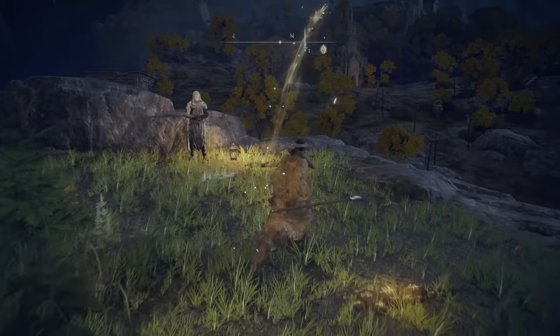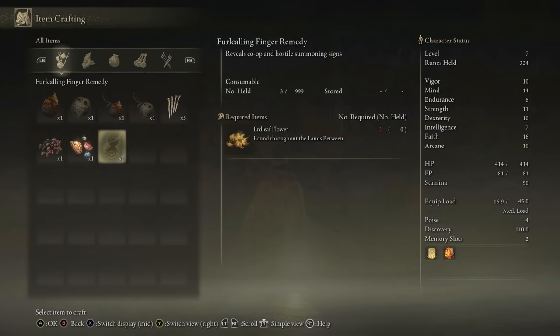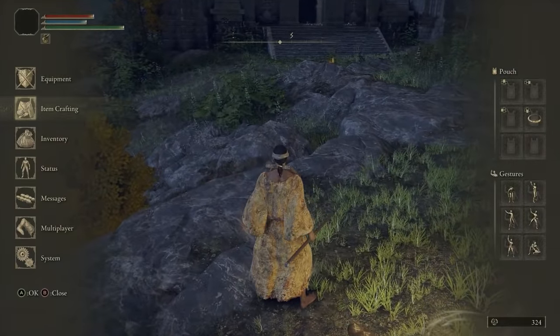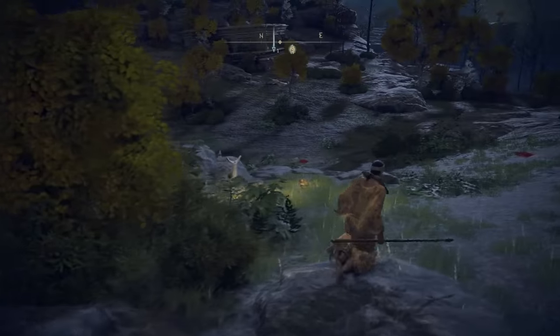You can get the Furlcalling Finger Remedy by crafting it. Over in the distance there, where that church is right in front of me, there's a merchant that sells a crafting kit for 300 — buy that from him. Then you can get the Furlcalling Finger Remedy by finding flowers; just run around the area for a bit and you'll find a few. You're going to want more down the line, but this will get you what you need. You need at least one.